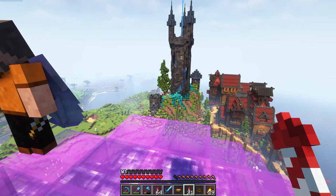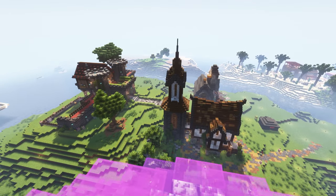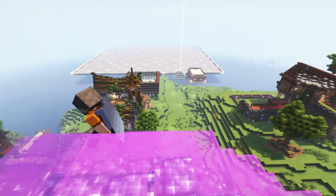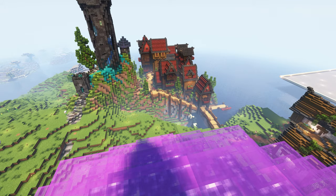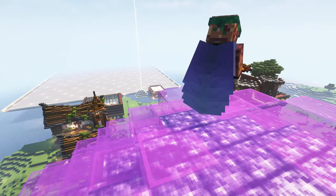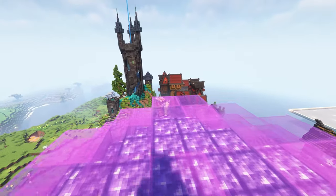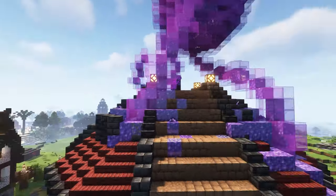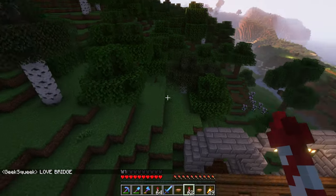This next area was built by a few different zetas and was used for a build contest, so you'll see a lot of different styles of builds from different builders working on different projects. There are a lot of really cool things to find here. That tower I was just looking at was built by Time Architect — it's got this blue energy seeping through it, a blue heart on the inside just kind of pumping out with the crying obsidian, and it looks so cool with a really nice story behind it.